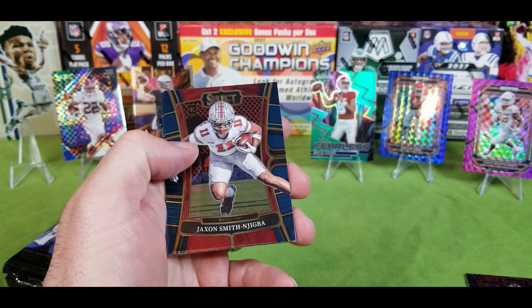Will Levis rookie, Olave, Luke Musgrave, Jamal Williams, Jackson Smith — getting some nice rookies here. Drake London, and on the back: Select Joe Burrow. I'm digging these cards. Back here we have a rookie card — En Fuego Tyree Wilson. Look at those! I'll put Joe up here — Joe cool.